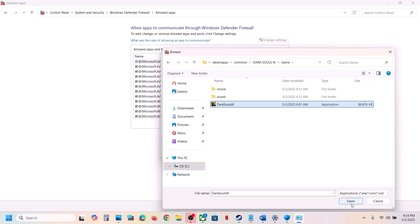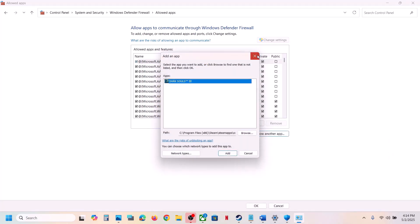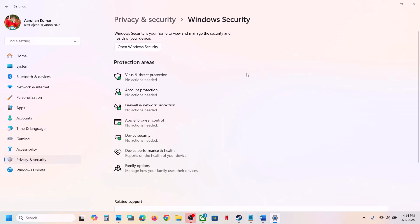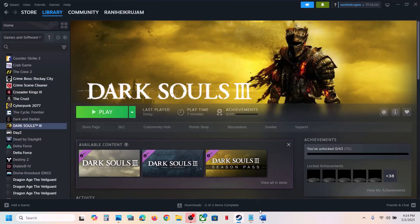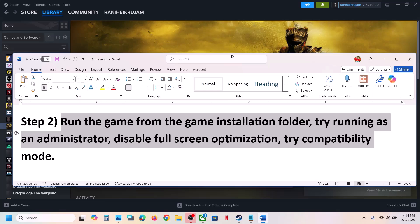Select the game exe file again and click Open, then click Add. Once the game is added, you can launch the game and check. If it's still not working, the next step is to run the game directly from the game installation folder.